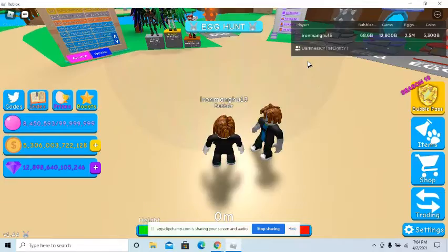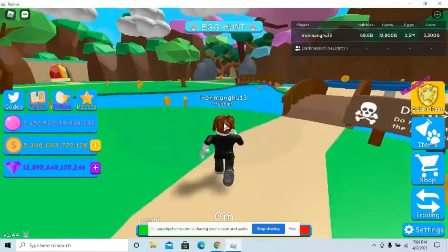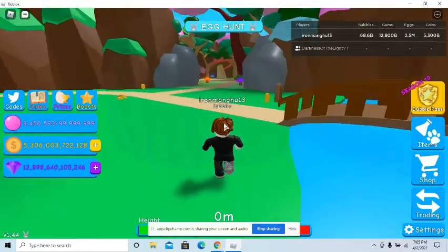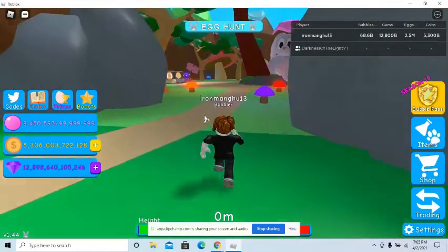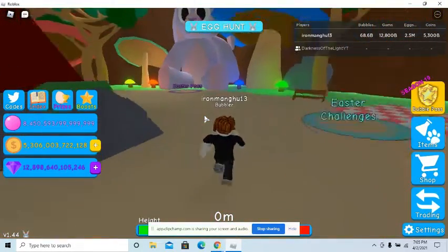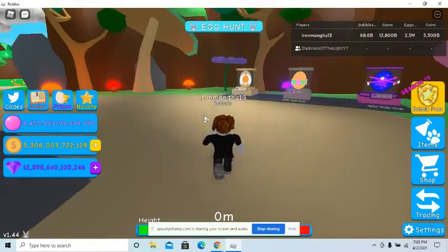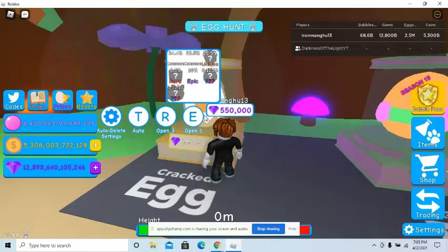But for right now, where's the Easter event? This world looks kind of nice, I'm not even going to lie. As we're walking over here, we're going to check some stuff out. I know we have the Easter challenges, then we have the Easter pass, and then we have three new eggs which all cost gems. I'm going to need to stack on gems.